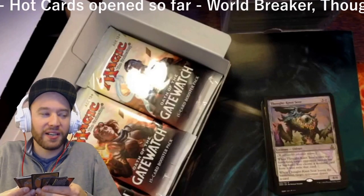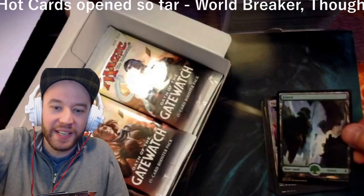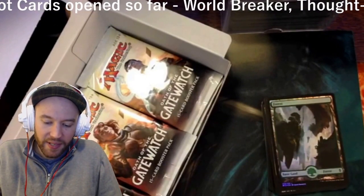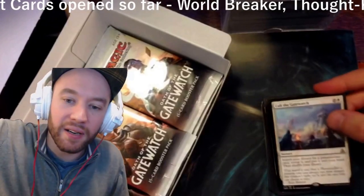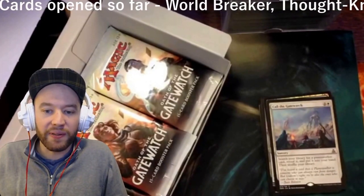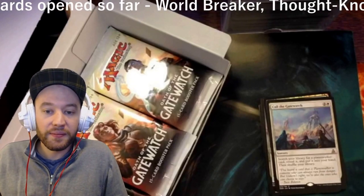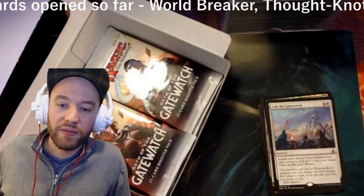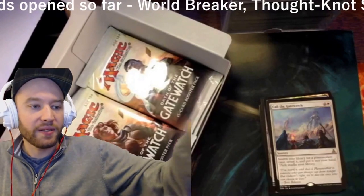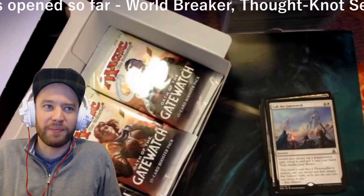I got a flutter in my heart because I saw a foil land, but it's only a foil forest — still pretty hot, I'll take it. The rare is Call to the Gatewatch: search your library for a planeswalker card, reveal it, and put it into your hand, then shuffle your library. Pretty much like an Idyllic Tutor for planeswalkers going directly into your hand. Tutor a planeswalker in standard at sorcery speed — that's not bad.